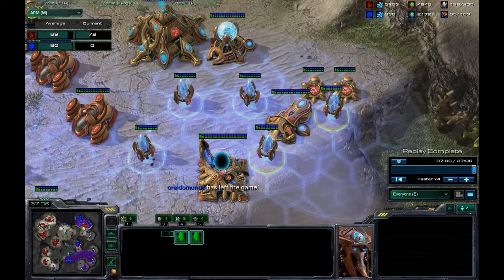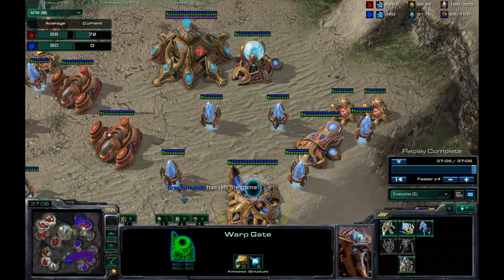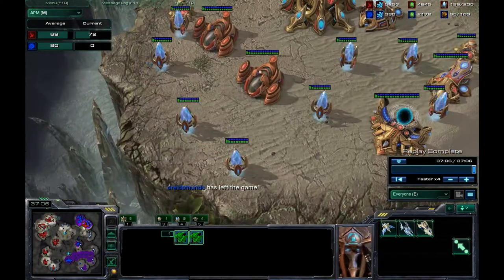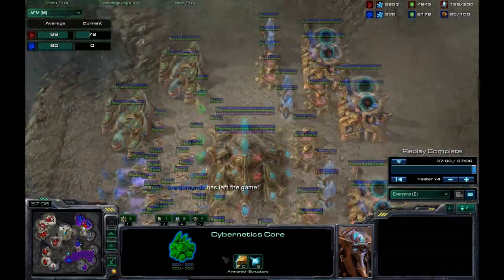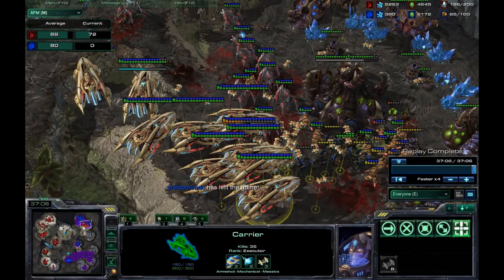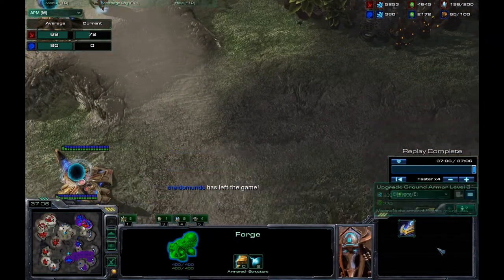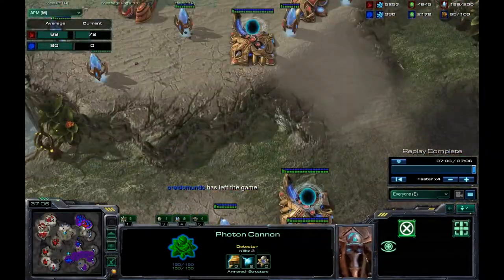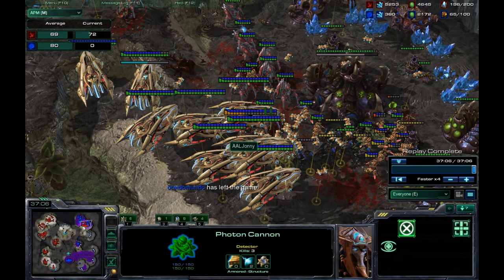To recap: go for a forge fast expand, play defensively with cannons to prevent early Zerg pressure. I was producing off of three stargates from two bases, then added a fourth stargate and another cybernetics core after grabbing my third. The main challenge was never getting enough gas because you also need those upgrades. Getting 3-3 is extremely essential. A huge bonus is the shield upgrade, which makes your cannons more robust against baneling attacks and your army stronger overall.